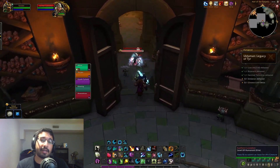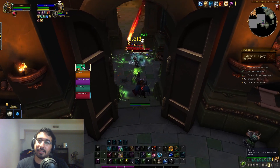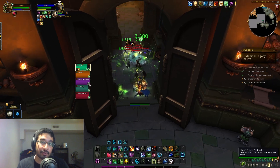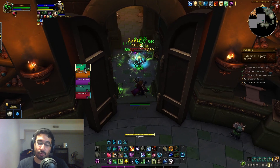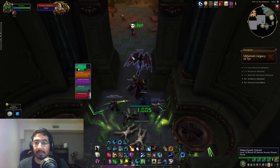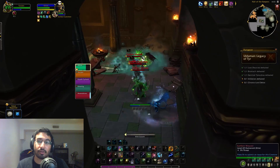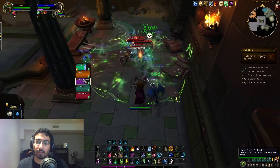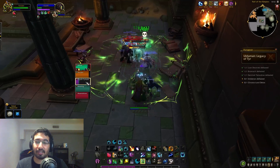Hey everyone, Tactics here with another Dragonflight alpha video. In this one I'm going to be looking at the brand new Uldaman: Legacy of Tyr dungeon and giving my first thoughts on it. I did this dungeon on heroic difficulty — that's the only difficulty besides normal currently available on the alpha — so it may be missing some mechanics, and of course it's a very early version. If you enjoyed this video, be sure to like and subscribe for more content like it.